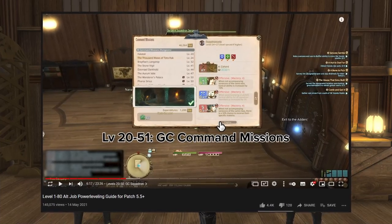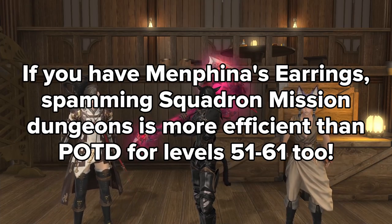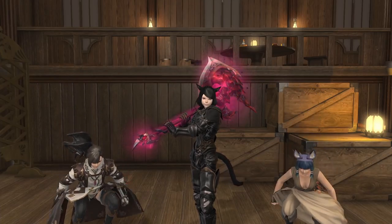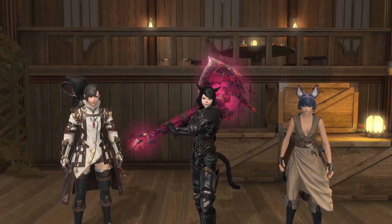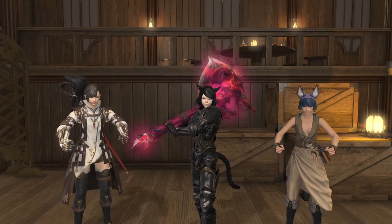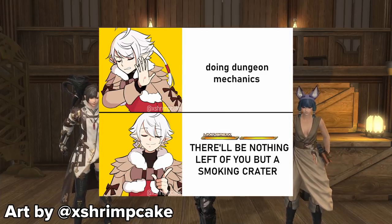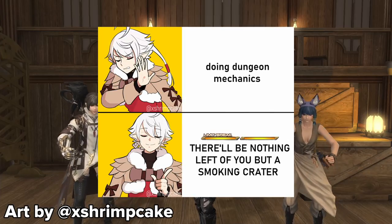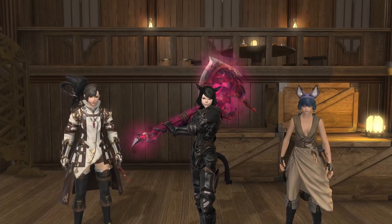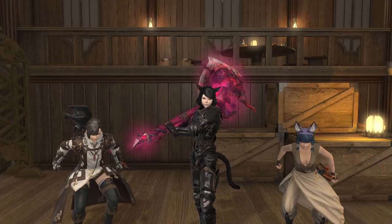In my original leveling guide I recommended using your grand company squadron for leveling your alts from levels 20 to 50. This surprised a lot of players who had seemingly no idea that this squadron even existed — that you could set your NPCs to offensive mode, deal more damage in dungeons, and run them very efficiently, which is great for leveling your combat jobs. This video will serve as a guide explaining in more depth how exactly I use the squadron for power leveling specifically. I'll go over some basic concepts at the start and then primarily focus on leveling.